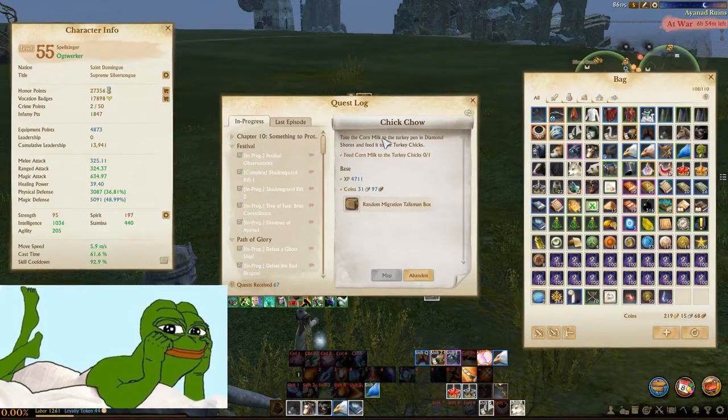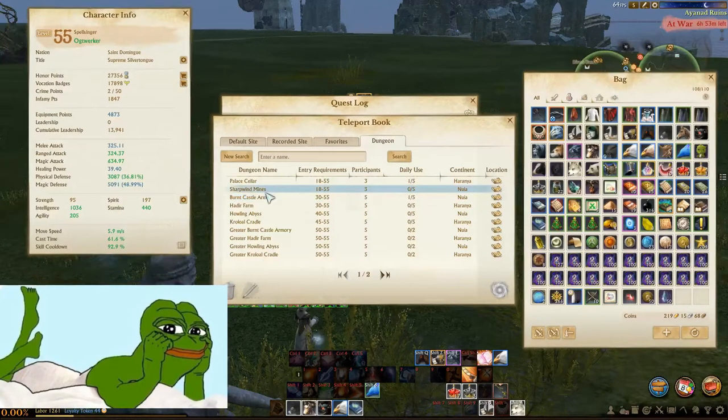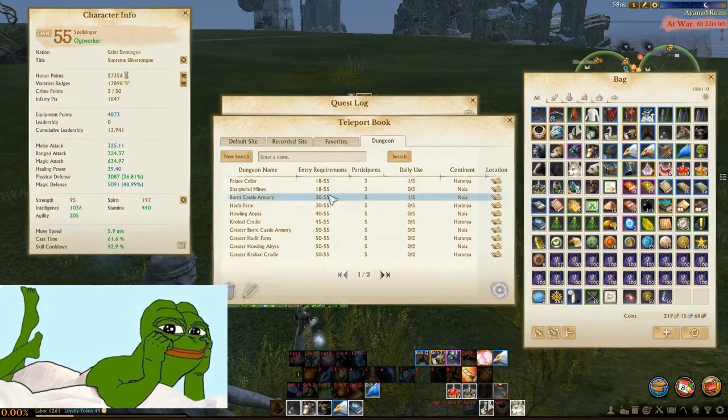The quest says you have to kill bosses in dungeons to get yourself fresh milk. Personally I've done normal Palace Erlar and normal Subwind Mines and it dropped nothing. But I went through Burn Castle and the second boss — the one in the middle room with all the cannons — actually dropped it. In chat they said they managed to get a drop in Greater Subwind Mines too. So I'm guessing all the dungeons at level 30 plus actually drop them, because the lower-level ones maybe don't.